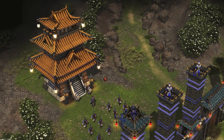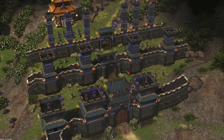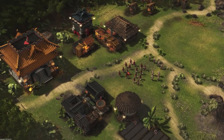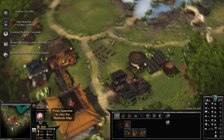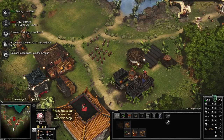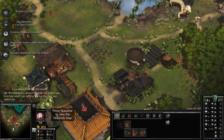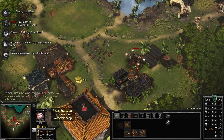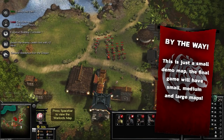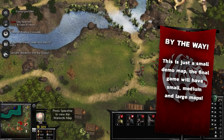Over here we have Lao Ai — he is the man we are tasked with killing, his fortifications here. Taking down these fortifications will grant us a time bonus. Over here we have our castle economy. We're going to get a little instant message from Qin Shi Huang in a moment, so we'll wait for that to play out and then jump into the demo. Now that Qin Shi Huang has said his piece, we're going to do a fast and furious playthrough of this demo, focusing on the Warlord system.